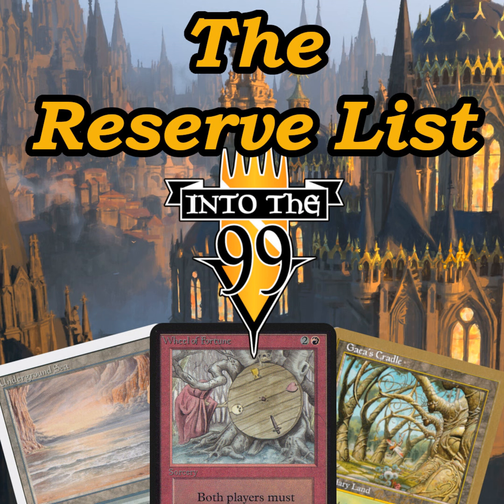Magic has been pretty consistent with keeping things in a valuable range. But the other big problem with a lot of reserve list cards is they didn't understand how the game functioned at the time. Magic is a very, very complex game. Lotus is a judge, and between the Into the 99 Discord, his own Discord, and texts and messages, he gets about 10 rules questions a day, especially when a new set drops. When they first printed the Power Nine — they're called the Power Nine for a reason — they are cards that function significantly more powerful than anything we play with today.